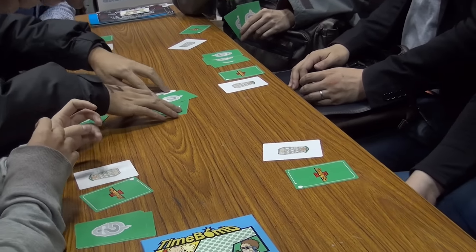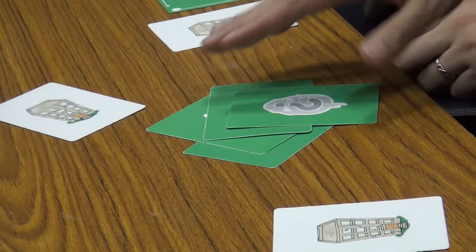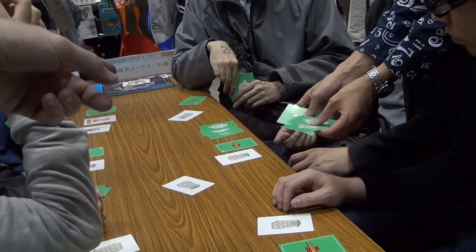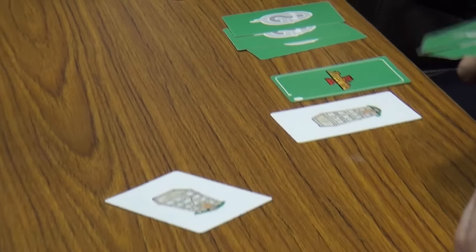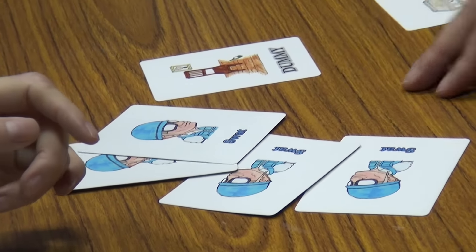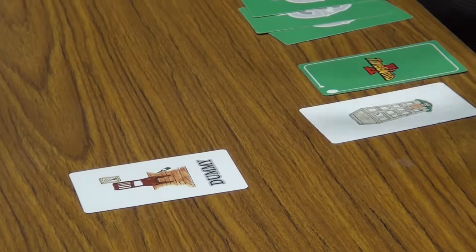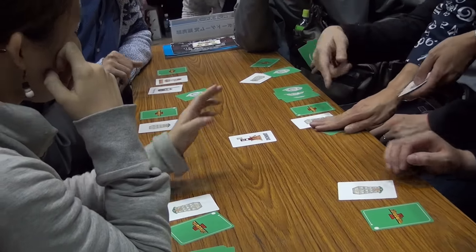Once a location has four cards in it, you then reveal those. You shuffle the cards up so you don't necessarily know who played which cards, and you now reveal them to see what happens. If the building has only SWAT members in it, then the building has been cleared and it's revealed — it's a dummy, not a hideout. Those cards are then discarded or distributed back to the people who played them.